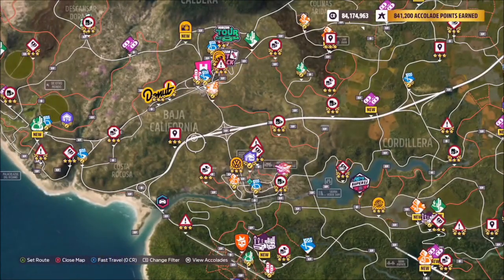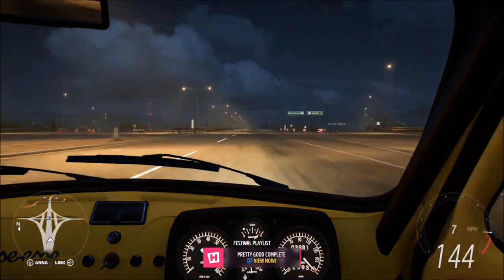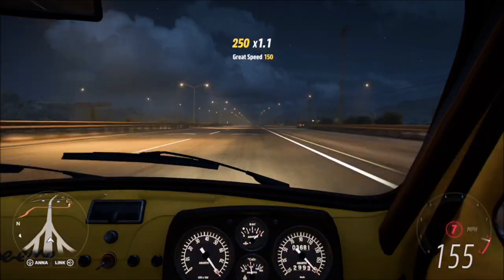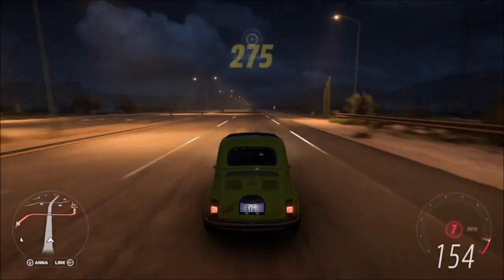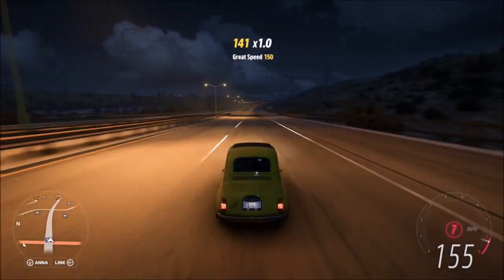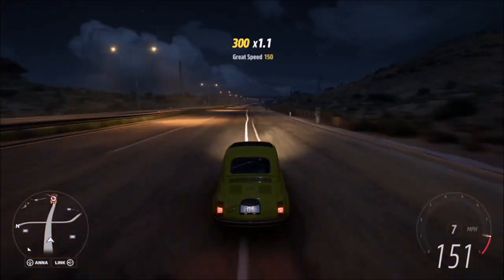The final challenge is nice and easy too — it just wants you to drive five miles in your Abarth 595. I recommend heading over to the highway, as that's always the best place to do it, and just keep going until it pops up. It took me almost one full length of the highway to get five miles, so it didn't take that long. With this tune on it probably took me about a minute and a half, but it's an easy final challenge to finish off with.